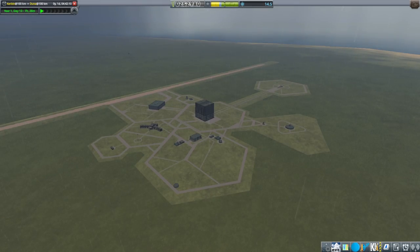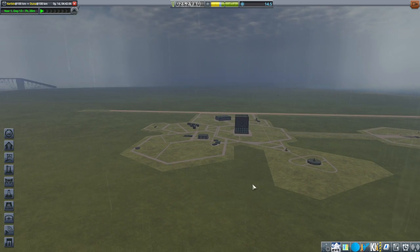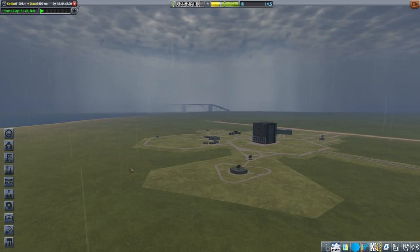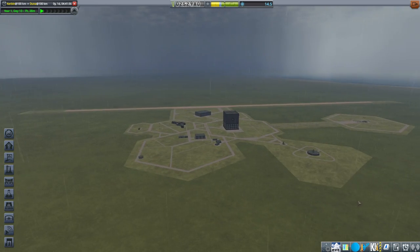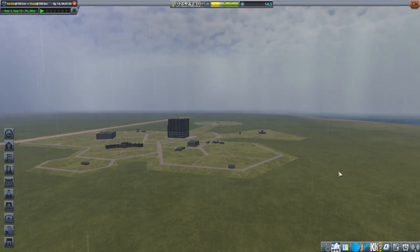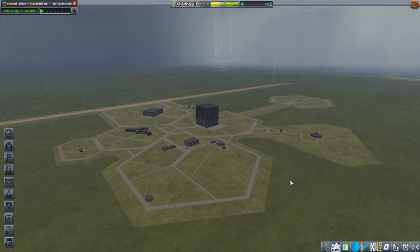Hello everyone. It is an extremely stormy day here on Trappist 1e as I continue my hard career with stock parts in Kerbal Space Program 1.12 in the Trappist system. We can't even see the city over there and can barely see the bridge, which is sort of atmospheric. The volumetric clouds are in full force here.